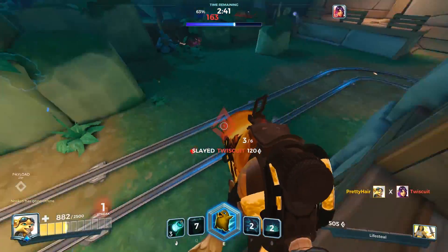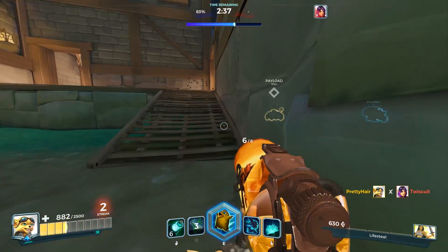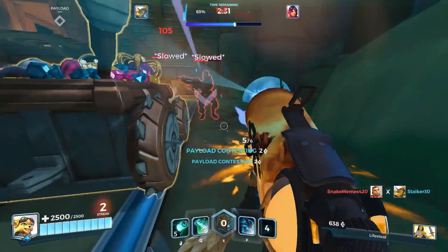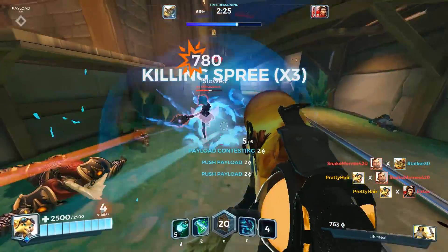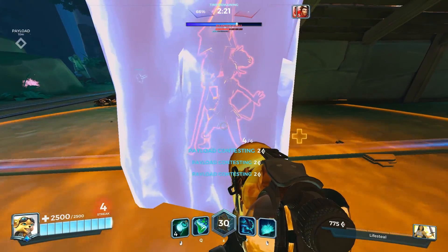Pip has great AoE burst heals and AoE burst damage. Pip is the OG of AoE, and what that means is that he's one of the best at healing or damaging enemies quickly in an area. Though his heals aren't as substantial or constant as some of the other support champions, he does provide strong burst healing, damage, and CC, which can catch enemies off guard who think they're sitting pretty.